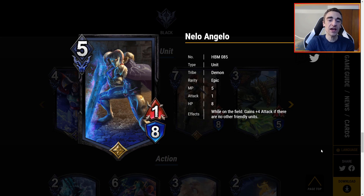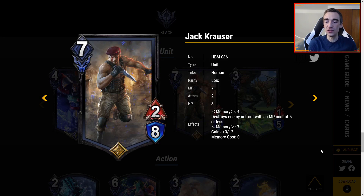I think Nilo is a good card but I'm not really sure what the home will be — maybe a pump-centric aggro deck, but those tend to want to swarm the board more than Nilo offers. Jack is 7 MP for a 2-8 with memory 4. Destroys an enemy unit in front with an MP cost of 5 or less, which is pretty powerful. Then memory 7, it gains plus 3, plus 2. This is a lot of value, but it is 7 MP, where we have Ash Forward from the other set at lower cost for similar effects.